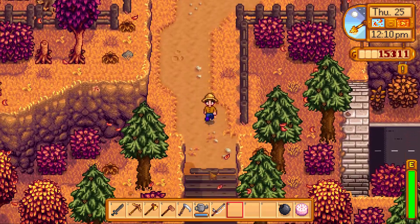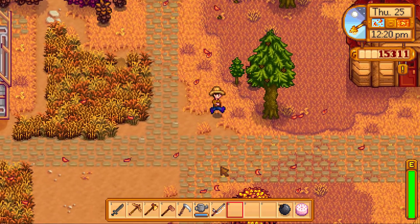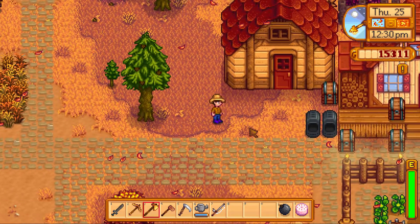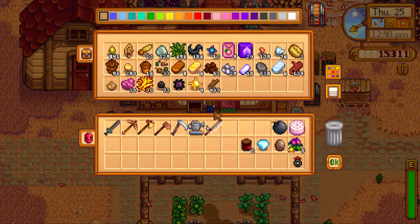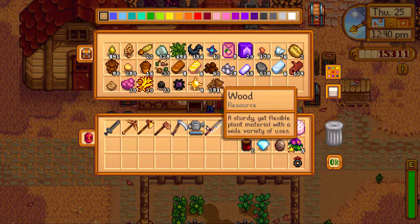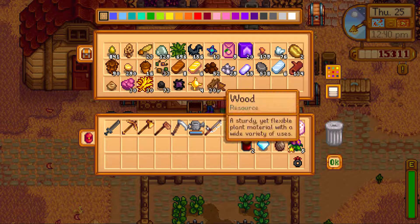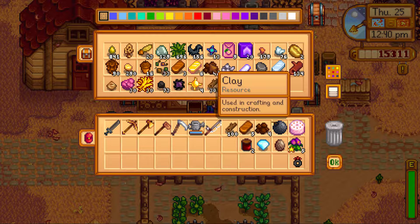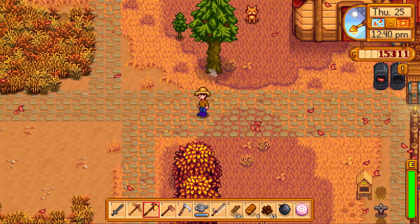That's fine because we have a lot of things that have to happen before we make our next structure anyway. We need 100 wood — it's only 24. A few more. One, two — there we go. Five copper bars and 10 clay. Let's head out. Autobots, roll out!